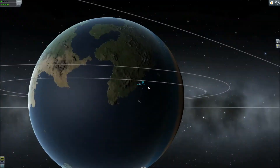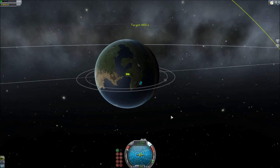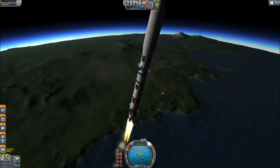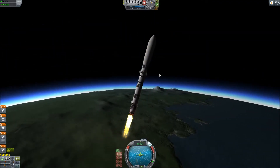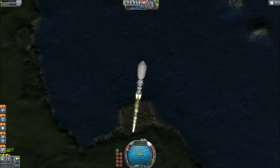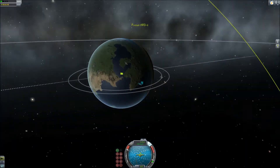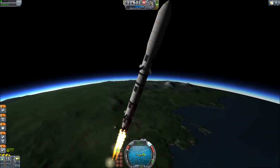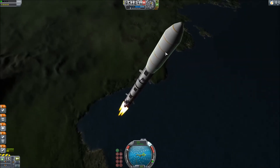After booster separation, the single core brings us up to space, and the second stage brings us all the way into an elliptical transfer orbit with the Asteroid. The ARD-1 had a little bit of xenon left, so I used it to maneuver the Asteroid into a Moon encounter trajectory, which then spit it out after a gravity assist in a fairly inclined, but not so elliptical orbit as it used to be.